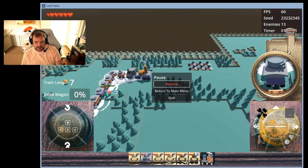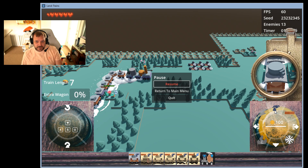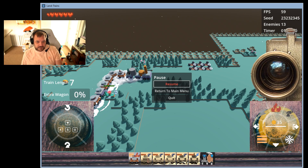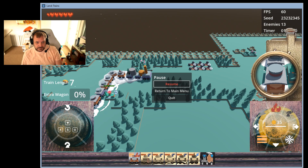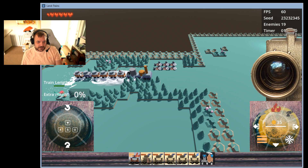When paused, you can say like, okay, I would like this wagon to instead be a fire wagon, and I want to upgrade it a bit. Now I have one giant fire thing at the end of the train.